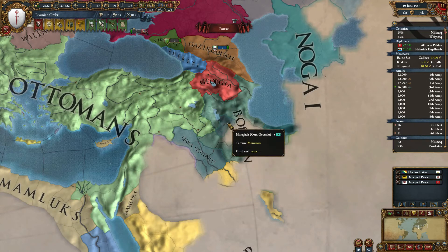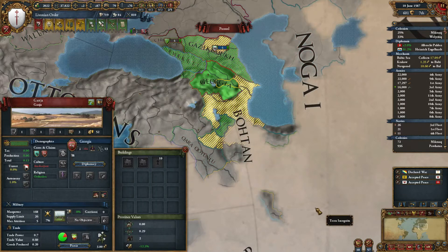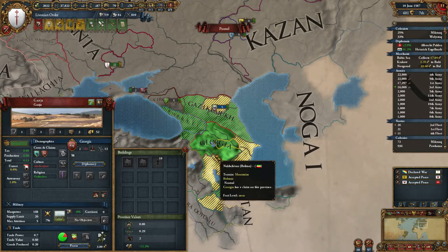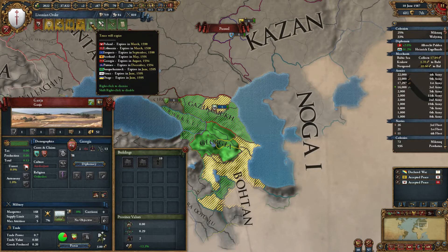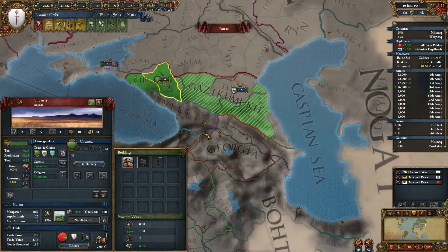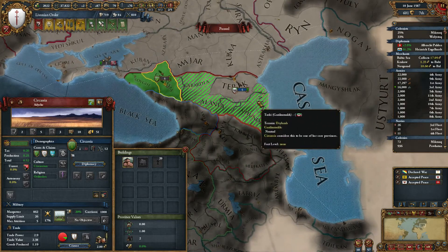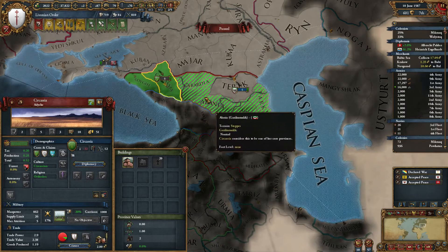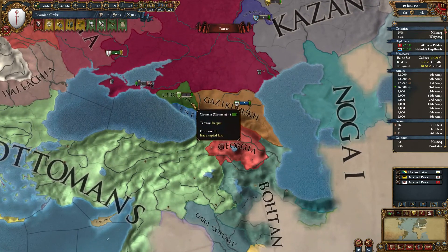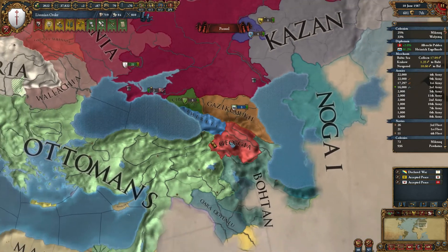A province defected to Karakayunlu - so that was Georgia's province. I could get into another war against Georgia to remove the core there, which wouldn't be a terrible idea - I need to remove all the cores there. When can I declare war on Georgia? 94 - so I need to do that. What's Circassia's core situation? I need to actually get them to remove those too. I can't get them to remove those because they're the same culture, sadly.